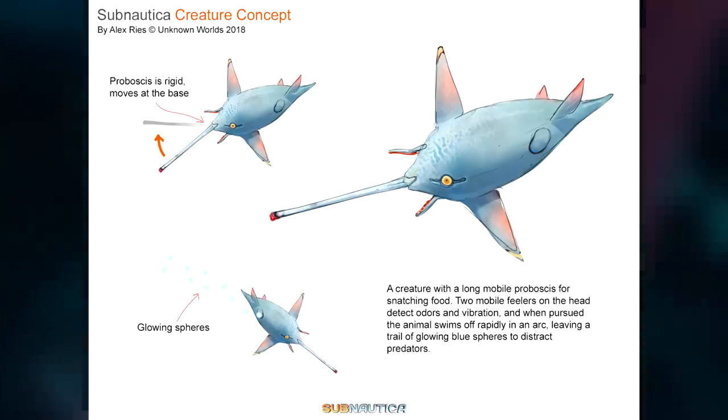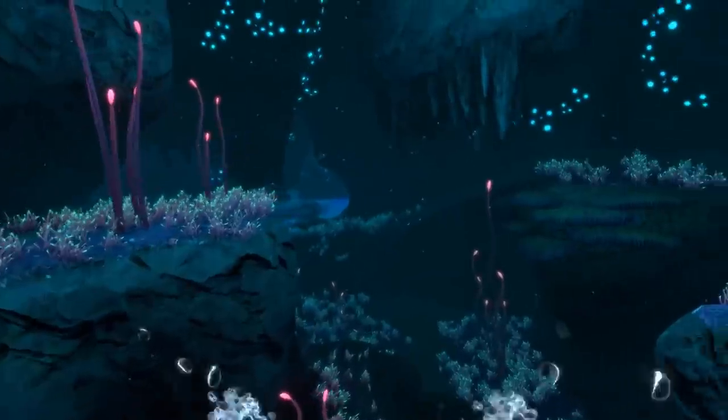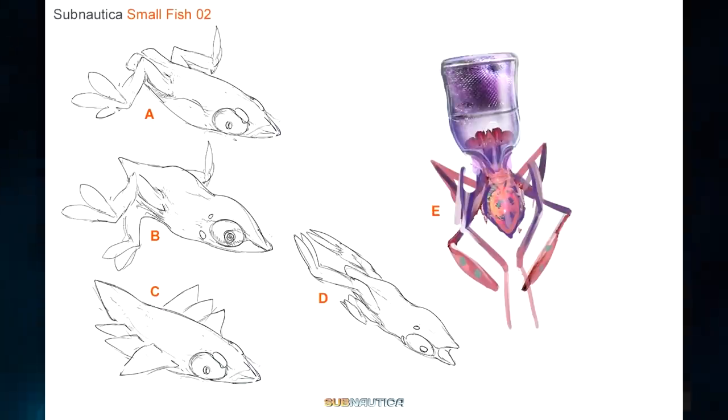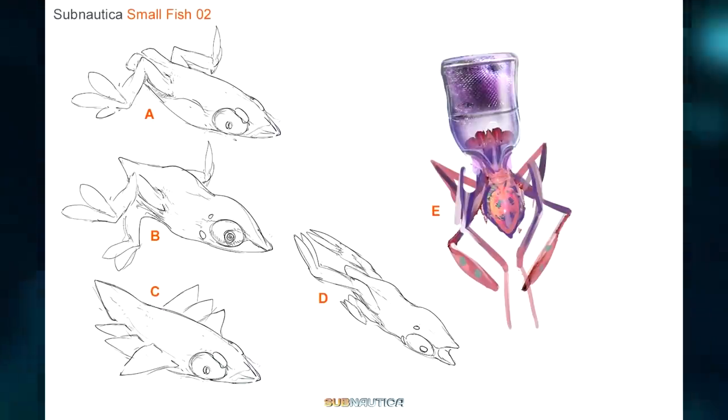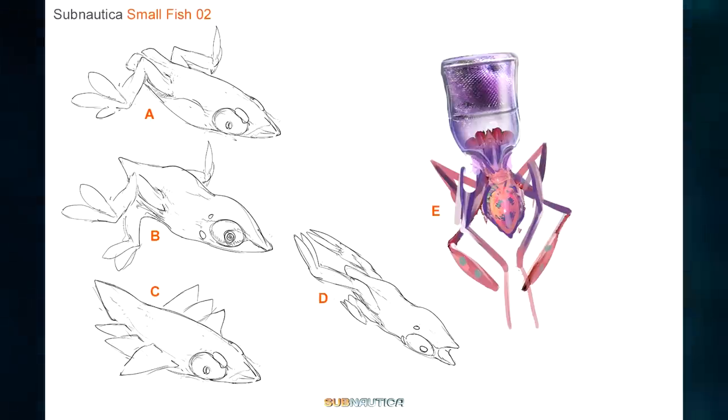When escaping from predators, this creature would have left a trail of glowing spheres in an attempt to distract the pursuer. Alex's final public unnamed creature for Below Zero was five variations of a small fish. Diagrams A, B, and D look like they've taken inspiration from a frog with frog-like legs at the back. Diagram C looks like it might have been a relative of the pinnacrid, while Creature E looks like it might have been some sort of filter feeder using the weird structure at the top of its body to filter the water as it swam so it could feed on the nutrients.